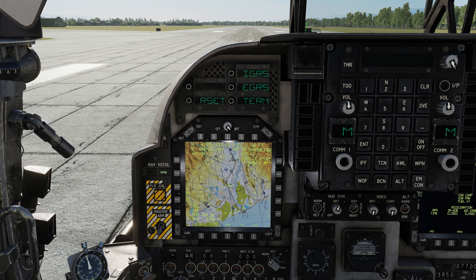If I press the NSEQ button, we now have on the ODU the ingress, egress, terminal, and reset buttons. I'm going to click ingress and simply put in waypoints one, two, three, and four — waypoint four being my target zone. If you receive 00 it means no data has been inputted; if you receive a number, that's the waypoint. You can reset it and start again.